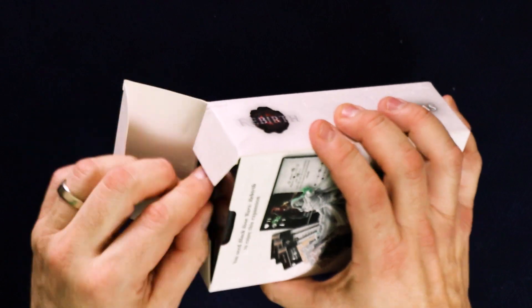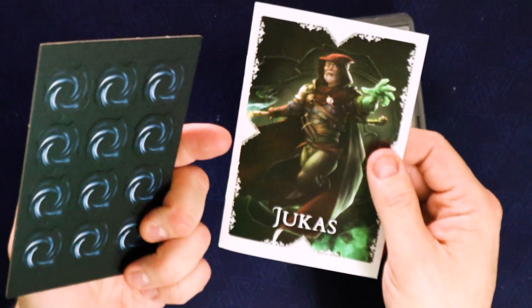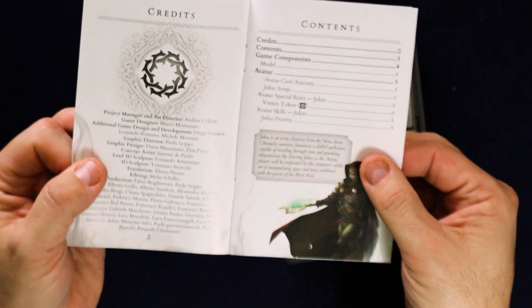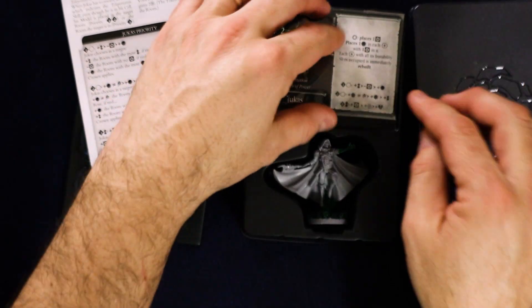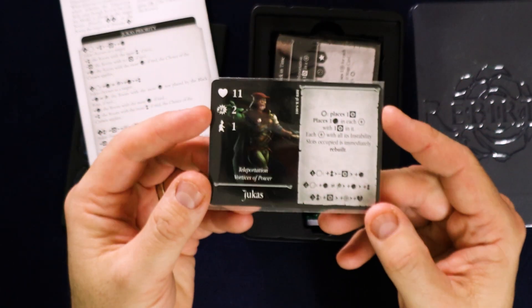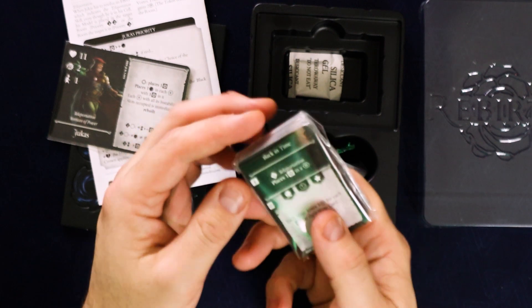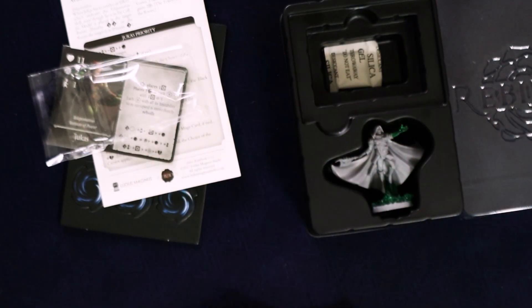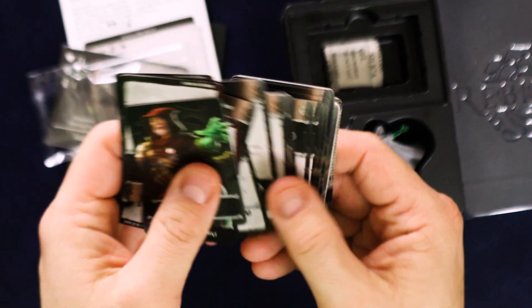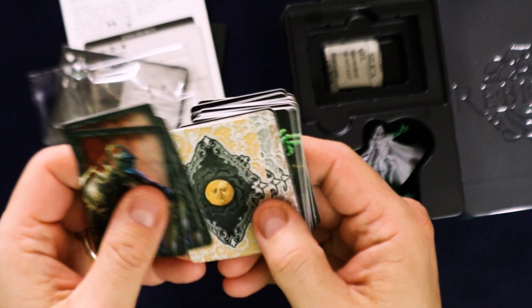Now this is a sequel to the original Black Rose Wars, which came out, I want to say maybe around five years ago. So here's a bunch of tokens that come with this character, and here are the special rules. We have a character card for him, nicely sleeved, and a kind of small deck of cards. It looks like it's mostly just text, specific to this character.